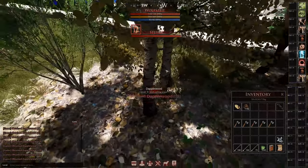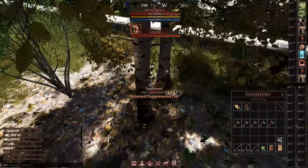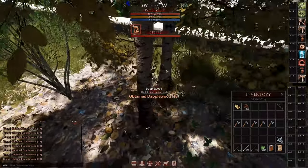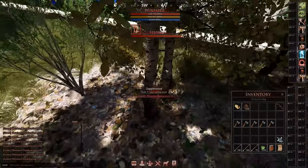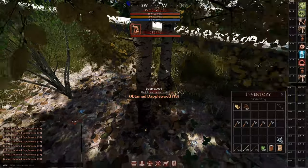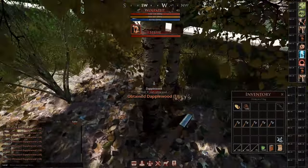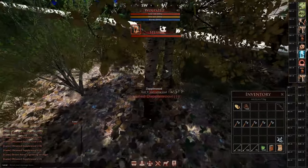For example, in Mortal Online 1 the Haven area was implemented too late, but it was very dense, had a lot of content, and people liked that content density — they wished that Myrland would have the same. But in Mortal Online 2 it's more difficult for Starvolt because you have six times the land mass, and a lot of content and mobs are still missing, including bigger stuff like the demon portals and demons running around.